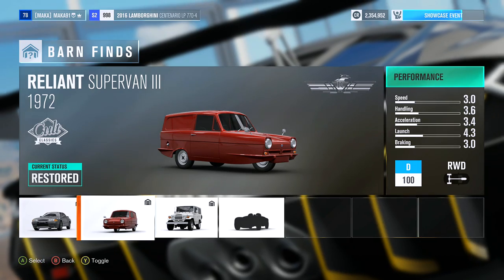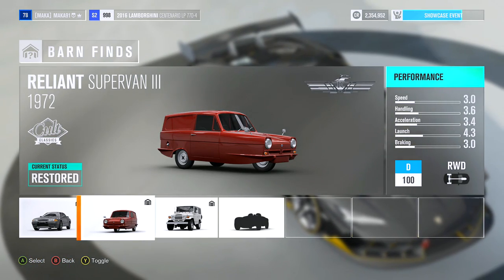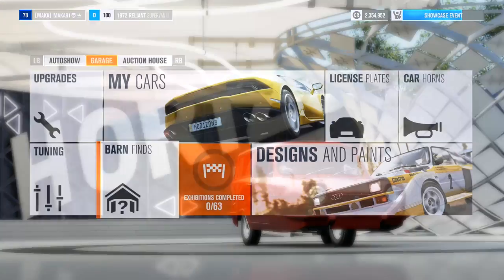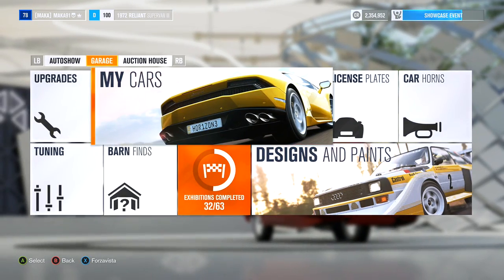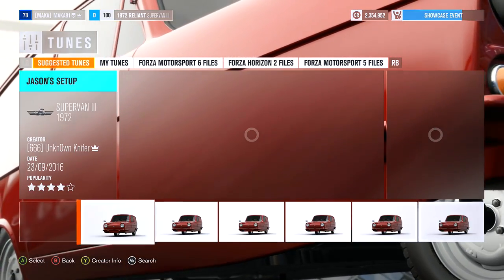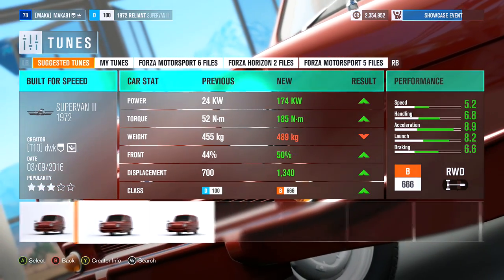Step one: attain the Reliant Supervan. How do you do that? It's going to be a barn find car, located in the barn closest to the airport in the Outback. After you get that barn find, just keep playing the career until the car is ready, then go pick it up and get into that car.